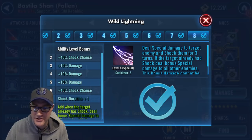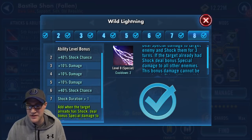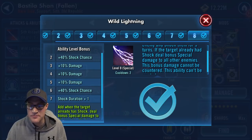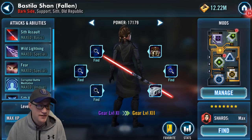Wild Lightning deals special damage to a target enemy and shocks them for three turns. If the target already had Shock, it deals bonus special damage to all other enemies. This bonus damage cannot be countered and the ability can't be evaded. Shock is a very cool ability.